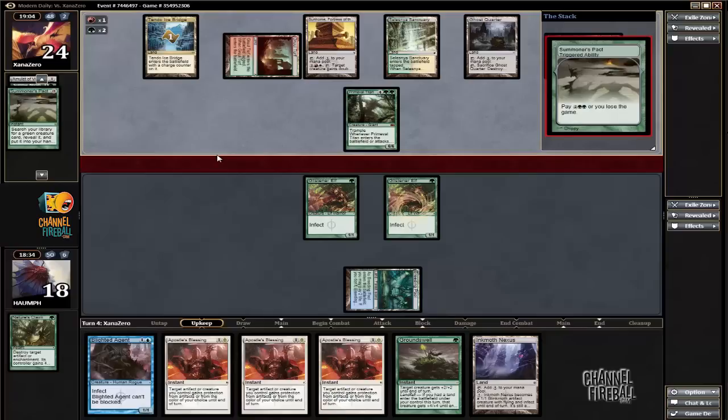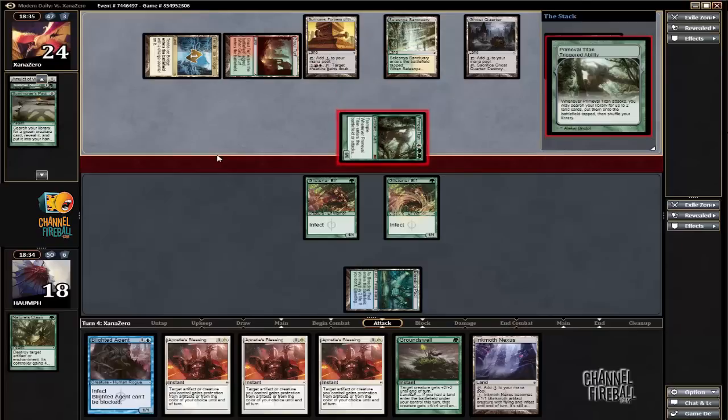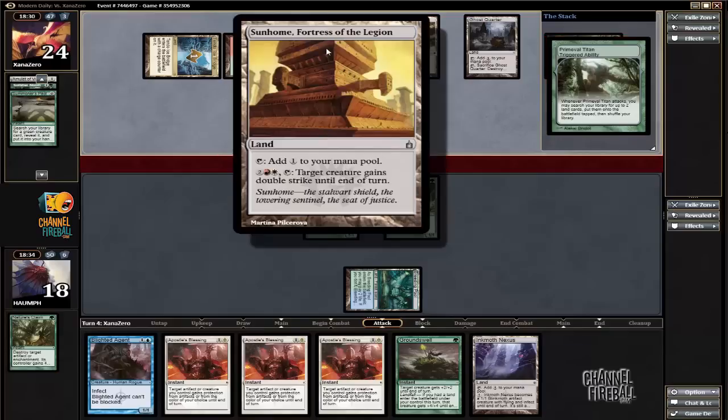He plays with a Ghost Quarter, and then if he just draws and plays any land, he can Sunhome his Primeval Titan. This makes it less likely for him to have the red, although he can still have Gemstone Mine. Yeah, he tramples — we will take it. Next turn it gets Double Strike.